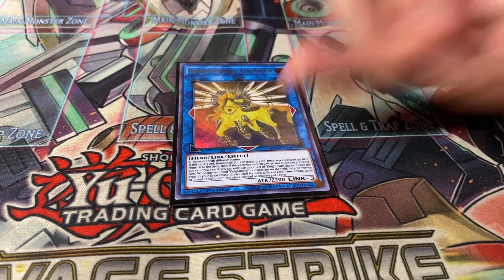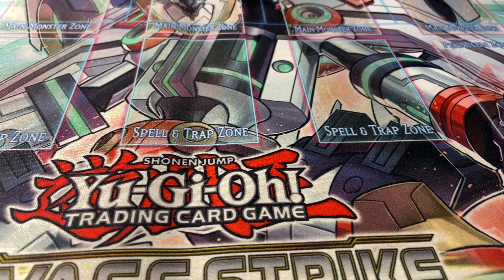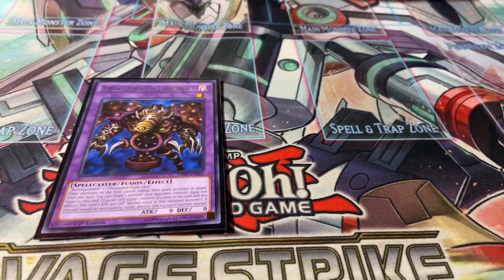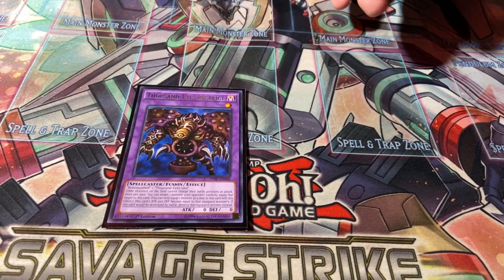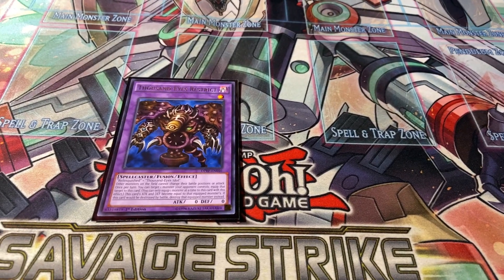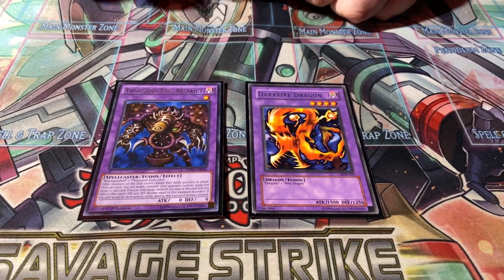The only link three I'm running is Apollousa because it's free removal. For the fusions, running two Instant Fusion targets: Thousand Eyes Restrict, and if you have Millennium Eyes Restrict play that instead - I don't have one right now but I'd definitely run it. The other is Dark Fire Dragon as a dragon extender to help get the fusion monster out.